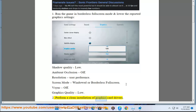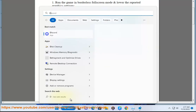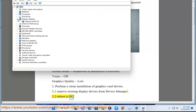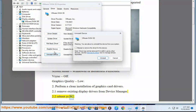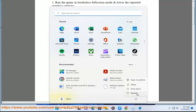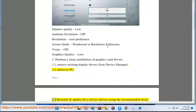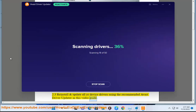Step 2: Perform a clean installation of graphics card drivers. Remove existing display drivers from Device Manager, then reboot your PC. Reinstall and update all your device drivers using the recommended Avast Driver Updater.